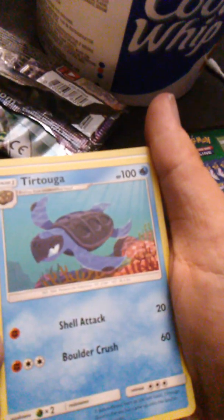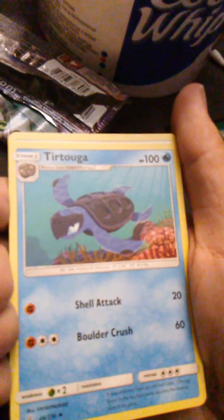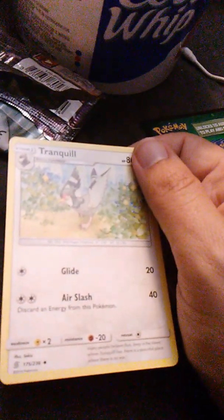Speaking of Carracosta — the one I didn't know earlier — I think it evolves from Tirtouga. It has Shell Attack and Boulder Crush. The last card is Tranquill, which evolves from Pidove, with Glide and Air Slash. And that was 10 Unified Minds cards! We got great cards in all the packs.